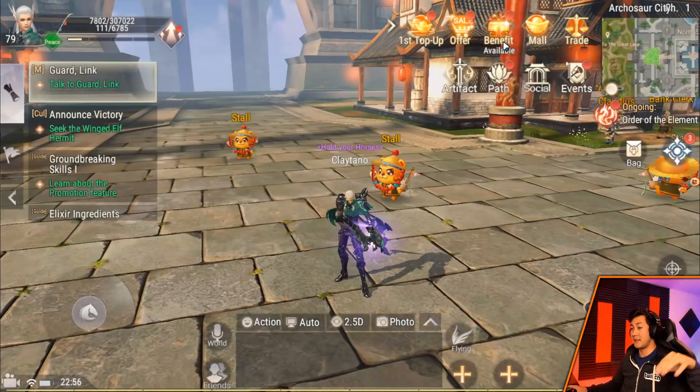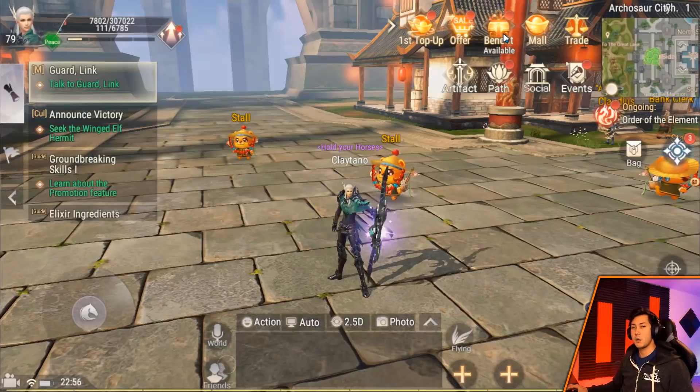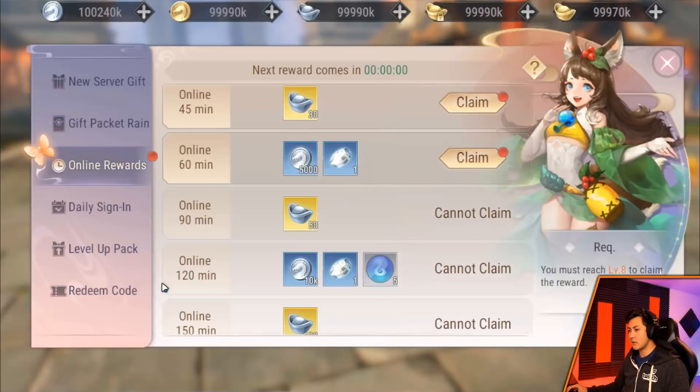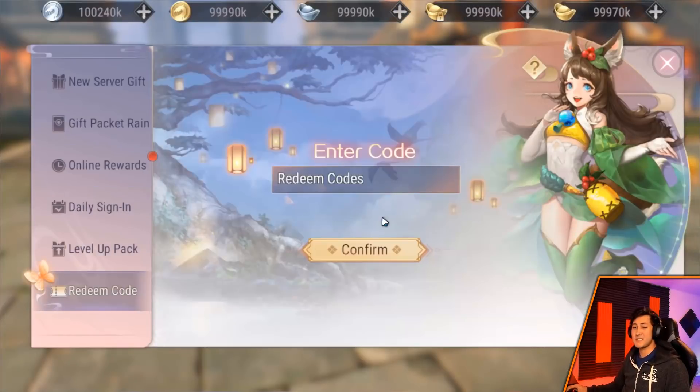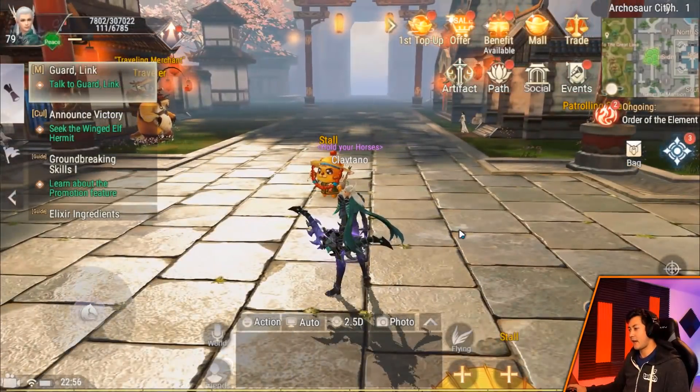One thing real quick: once you guys download the game, between now and November 11th, if you get to level 12, go ahead and put one of these codes into your game — I'm going to put them up on the screen so you can see them. Put one of these codes into this menu and click on 'Redeem Code.' This is going to give you an exclusive gift just because you guys are watching this video.